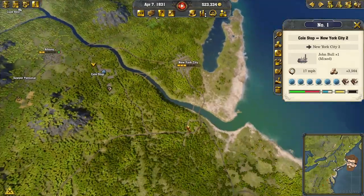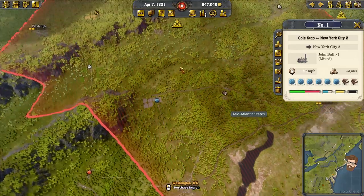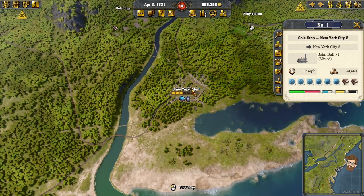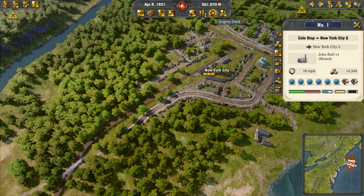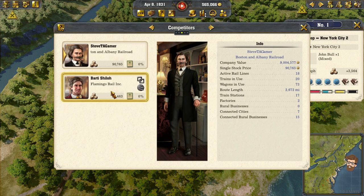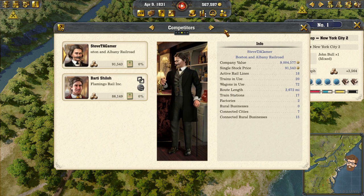If I want to really invade the southern states — head down towards Philly and D.C., or even over to Pittsburgh — I probably need to actually move this station and set it up north-south. The competitor here is Barty Shiloh, and apparently I can't buy shares of him yet. It says 'not currently possible' — just tell me it's going to be possible at some point.